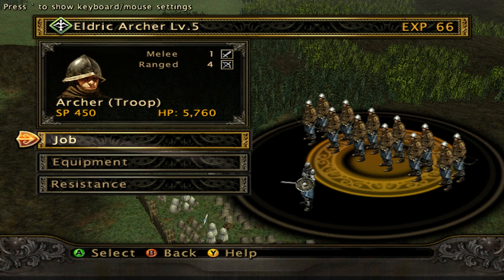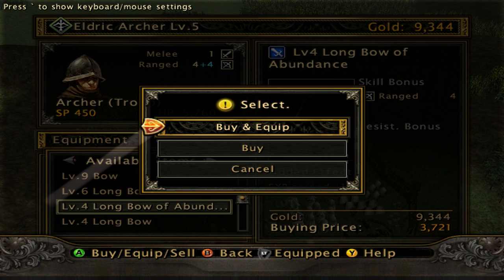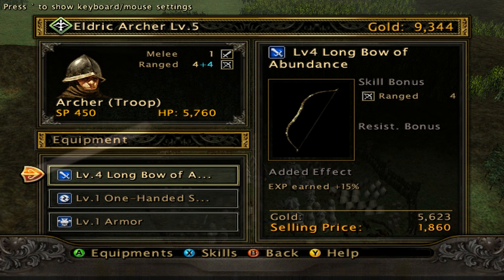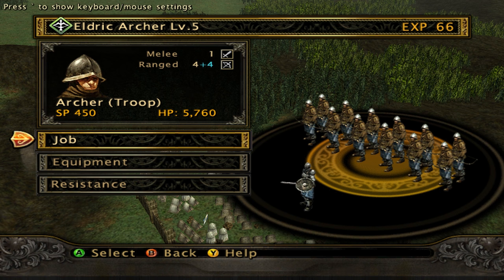How about the other options? Oh yes — 15 experience. Buy and equip. Sword — we won't get the sword for you guys. I'm amazed by this. We're going on a search mission in the morning.